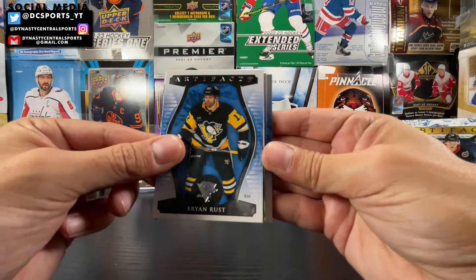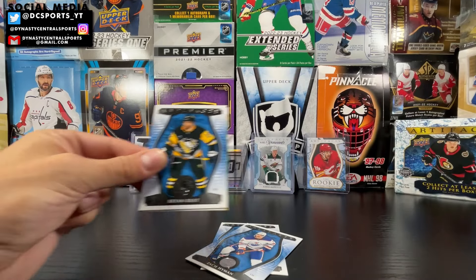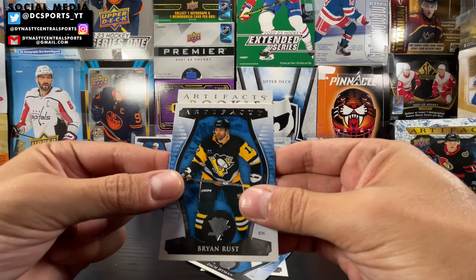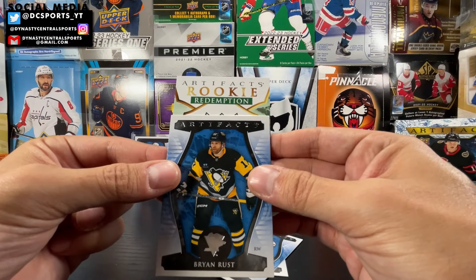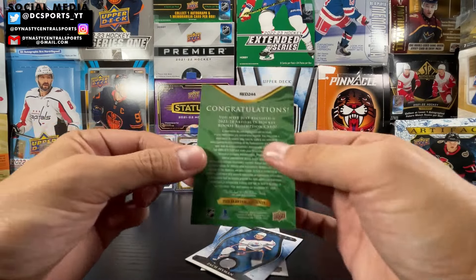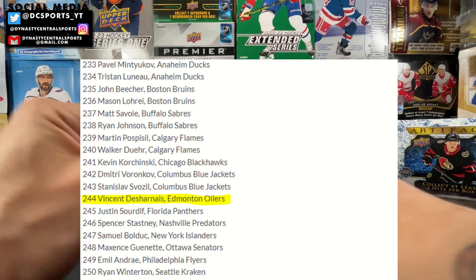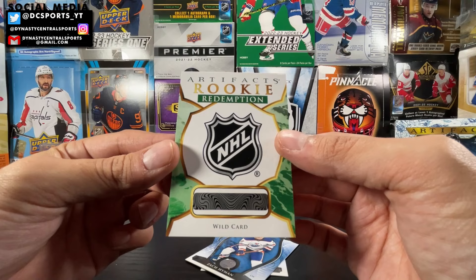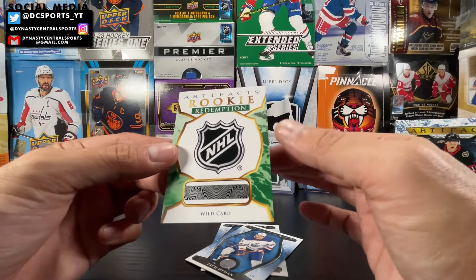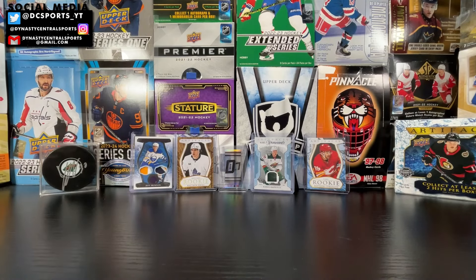Alright — Brian Rust, Pavel Buchnevich, Shaq Hyman, and a decoy filler. We got a green rookie redemption — Emerald, not an auto. Wild card, Red 244. The checklist went out a while ago, but this is the Emerald out of 99. I'm not gonna complain about that one, even though wild cards are generally not great names. Still — Artifacts rookie redemption, Emerald, wild card, green out of 99.